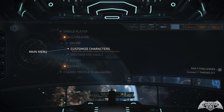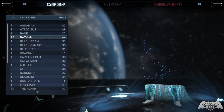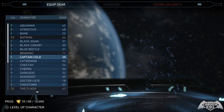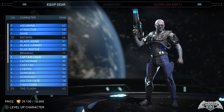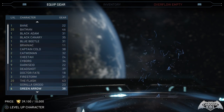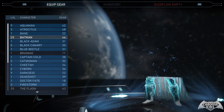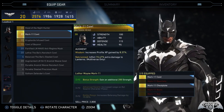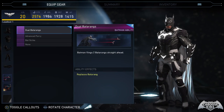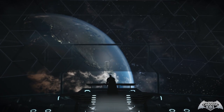Another thing you can spend source crystals on: once you get one character to level 20 legitimately, you can immediately bring any other character on the roster to level 20 by spending 10,000 source crystals. This doesn't give you extra gear — it just skips the grind of playing that character repeatedly to reach level 20. I've done it with Batman and The Flash. When you hit level 10 and 20 with a character, you also unlock abilities, so that's something to keep in mind.